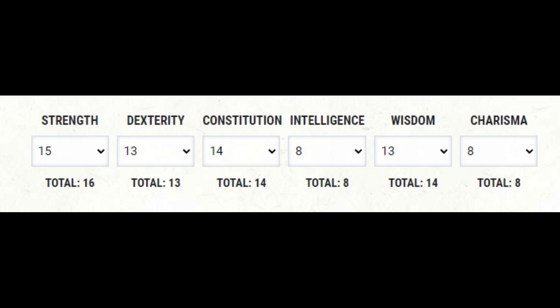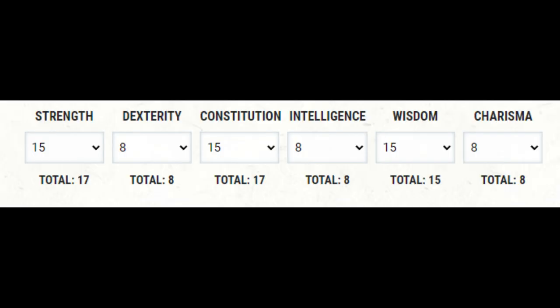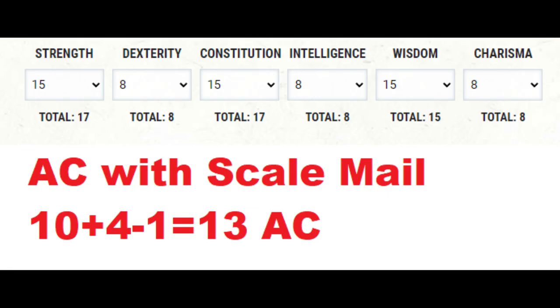16 strength is fine, but 14 constitution and wisdom is just really less than I was hoping for. If we went half-elf instead, I could make one of them 16, but then I'm grabbing Great Weapon Master at 4 instead of at level 1. And by level 4 we're basically the same either way. If I went straight class mountain dwarf, I could start with strength 17, constitution 17, wisdom 15 — but at level 4 I have to take the Heavily Armored feat, then at level 8 I need Great Weapon Master. All three scores are stuck at odd numbers until level 12 at the earliest, leaving me with only a plus 2 wisdom modifier, which is not very good. I'd also be looking at an abysmal armor class until level 4.